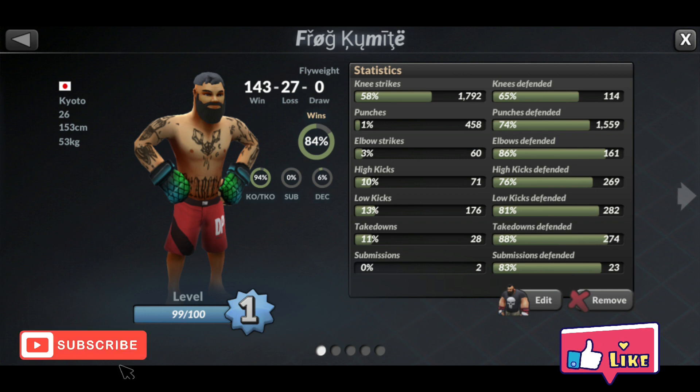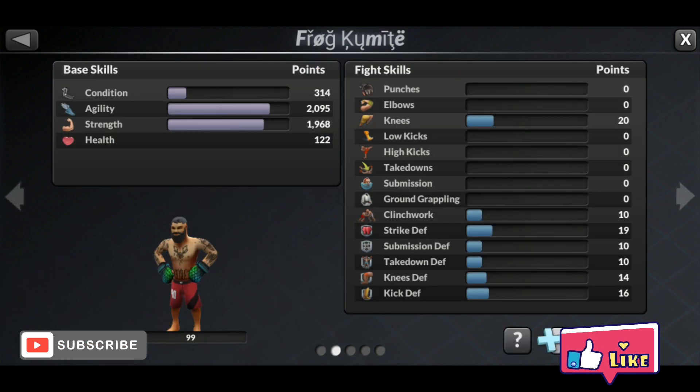We start with where you distribute your skill points. You can see the points distribution during level 1 — you can continue this distribution ratio up to max level if you want. Along the way, if you encounter clinch talents, you may put more points into clinch and shift from frog leaper to a clinch knee style.